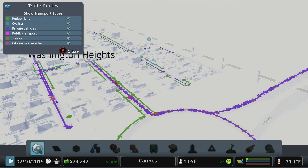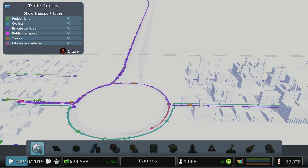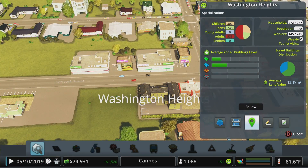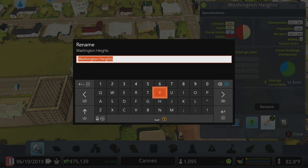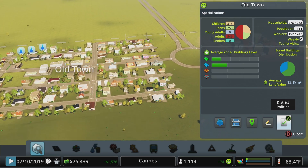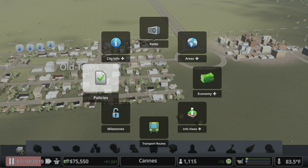Traffic routes can tell you about public transport, trucks, or city service vehicles, helping you identify congestion points and understand where people are trying to get to and from. You can also follow a district - though since districts don't move, you're not technically following it - and you can rename a district. Since this is our initial town area, I'm going to call this Old Town so we never forget where the city started.